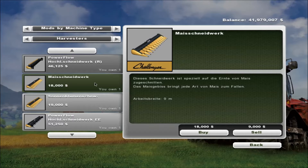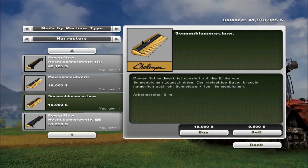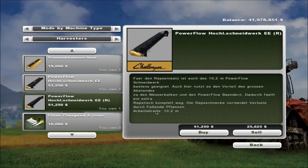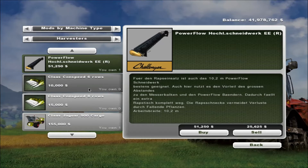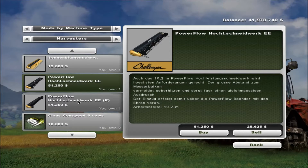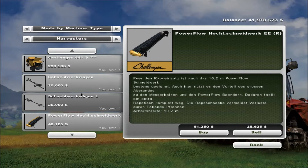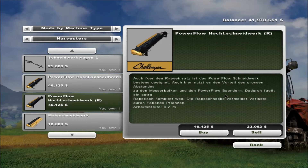There's a slight difference - this one doesn't have the yellow backing. Next we have the Power Flow EE, a 10.2 meter head at $51,250, and last the Power Flow EER also at 10.2 meters and $51,250. These are the same price and slightly different heads. I'm not sure if that has anything to do with what they can harvest, but I'll probably check these out in the XML files to make sure I have accurate descriptions.